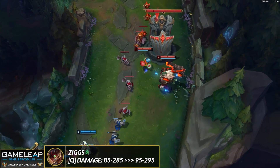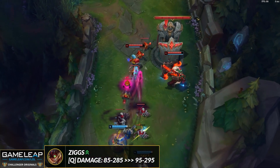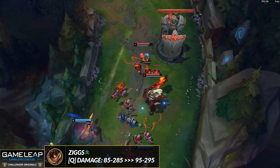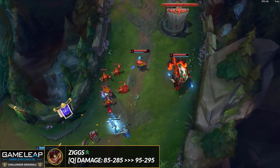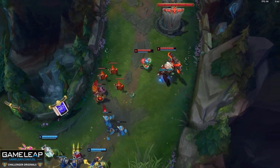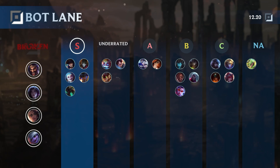We mentioned Ziggs earlier — his Q's base damage going up is why he's in underrated. In the bot lane, with less sustain in the game nowadays, Ziggs's poke makes enemy champions hate you even more. Alongside Ziggs we have Heimerdinger for the same reason. Then we have Yasuo because his wind wall just shuts down so many AD carries, and because there are lots of AD carries who aren't strong early game anymore, Yasuo can outscale them and easily take over games.